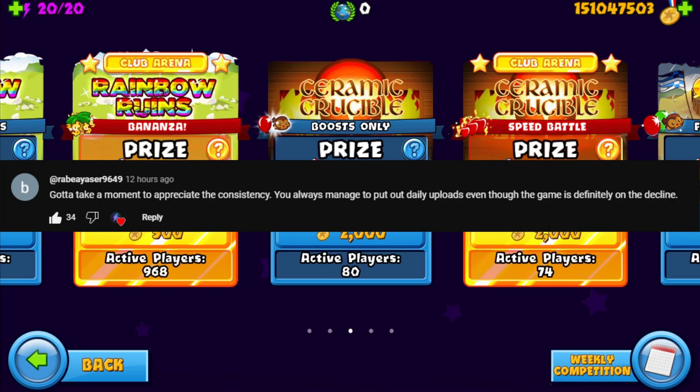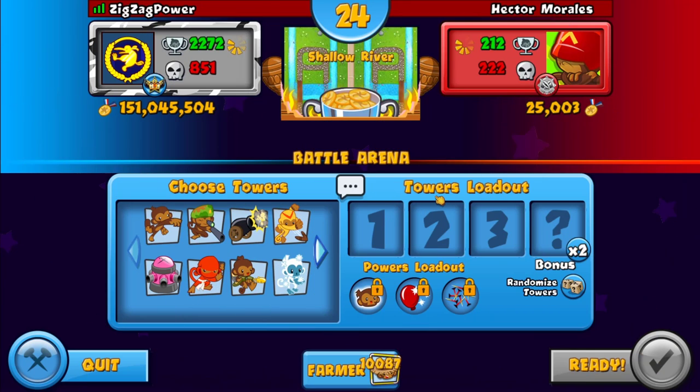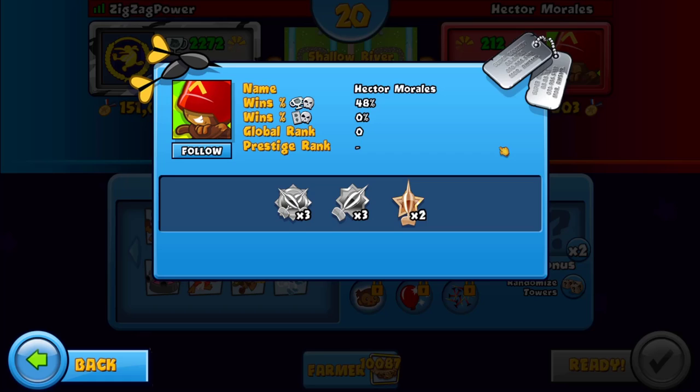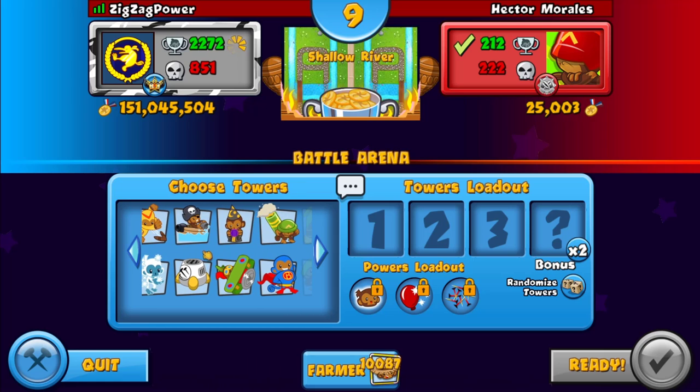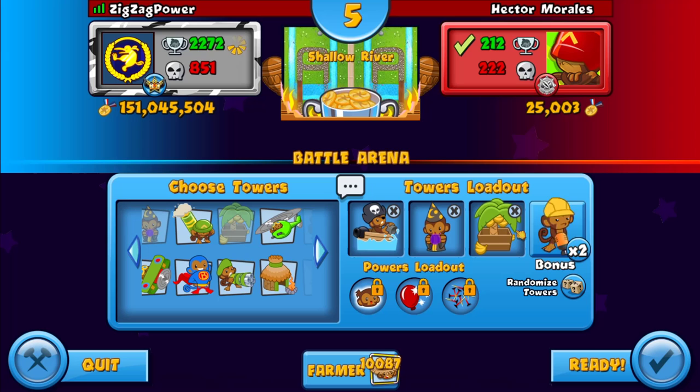Here's the classic example of a regular ceramic crucible game. We're against Hector Morales and I don't want to go for any hard meta strategies - I just want to use something very simple and easy to defend with. We're playing on Shallow River. There are a lot of options but I actually like boat wizard farm. You can also go for a fourth tower here if you really want.